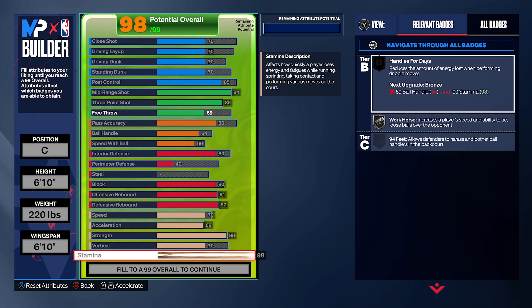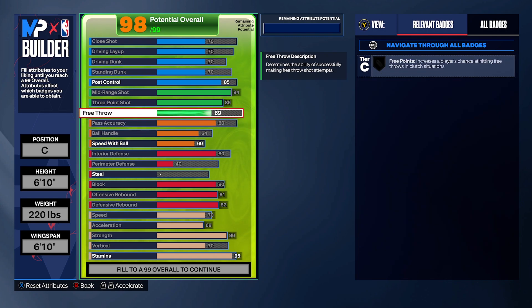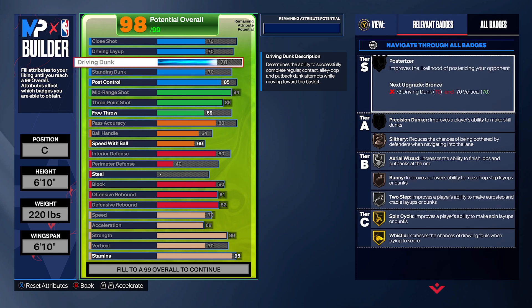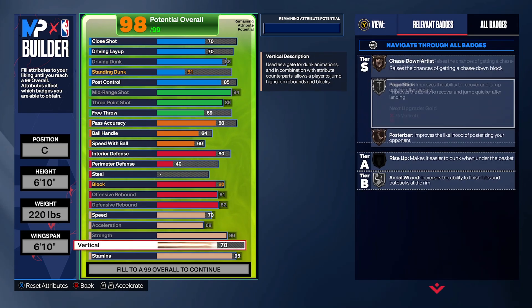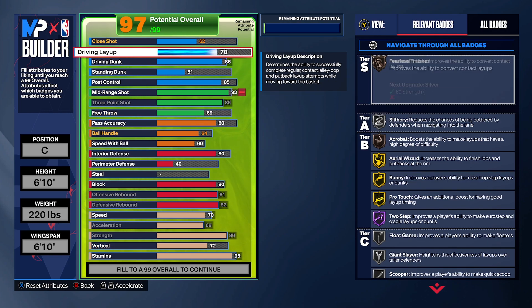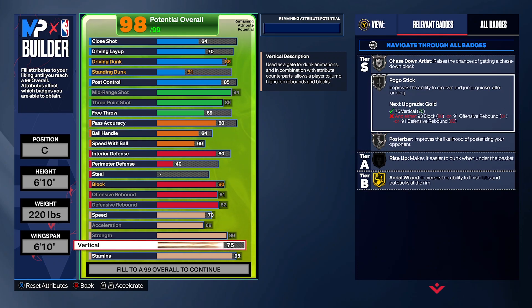The rest is up to you to modify based on your play style. I told you we'd modify driving layup and driving dunk — most spot-up players go for driving dunks, so if that's your style, lower standing dunk down to around 40 and put the rest into driving dunk, bringing it to 86. That gives you a contact dunk animation. You'll also need vertical at 75 for contact dunks — you can play around with close shot a little to get vertical up.